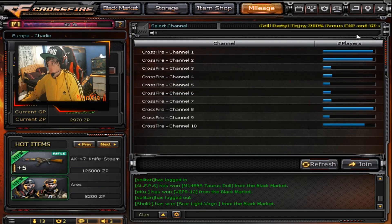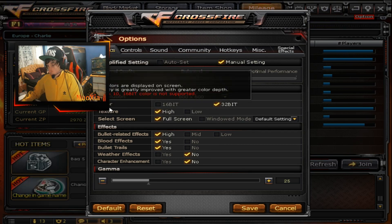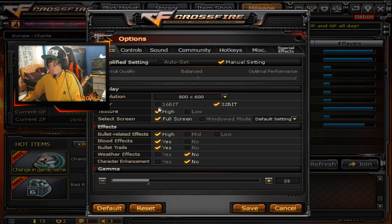For my resolution in game, I'm using 800x600 and that's stretched. So I'm not playing with black bars, I'm playing stretched where you can see the game taking up the whole screen. I'm playing with 32-bit color. People say that if you use 16-bit it helps you see through smokes more, but in tournaments you're not allowed to use 16-bit. I haven't played in any tournaments yet but maybe one day, so I'm keeping it on 32-bit.